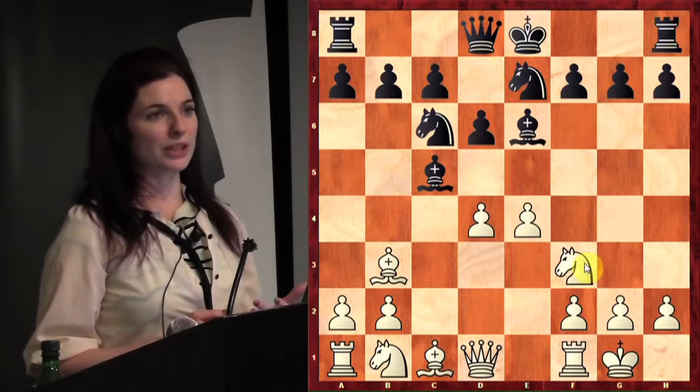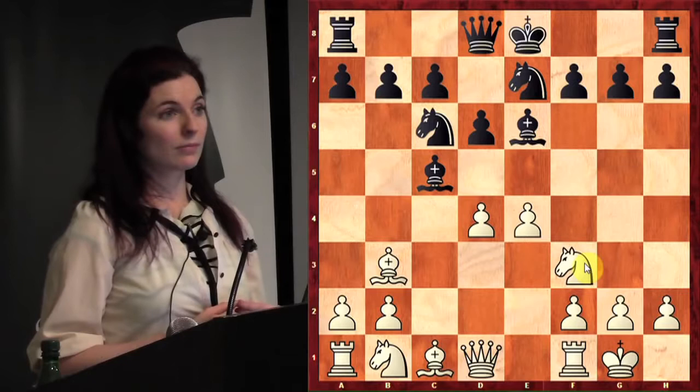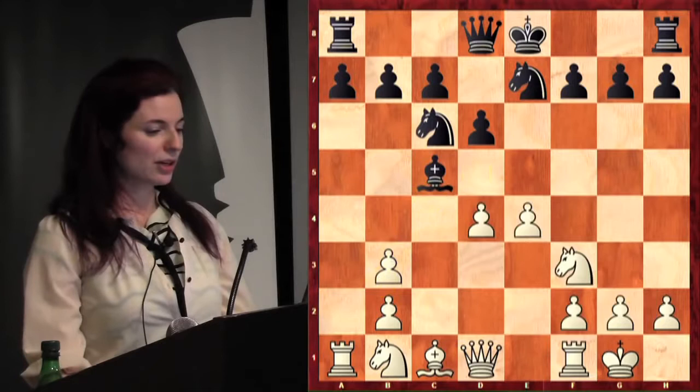Zwischenzug — anybody know what that means in English? It's a German word for probably the most important tactic at the grandmaster or master level. Zwischenzug is the in-between move: a move you try to stick into the variation so your opponent can't do exactly what they wanted. Usually it's a move where you're getting attacked but you create a check or attack on a more important piece to gain time. The solution to avoid the double attack here is bishop takes bishop — once you recapture, the bishop can move and everything is fine for black.